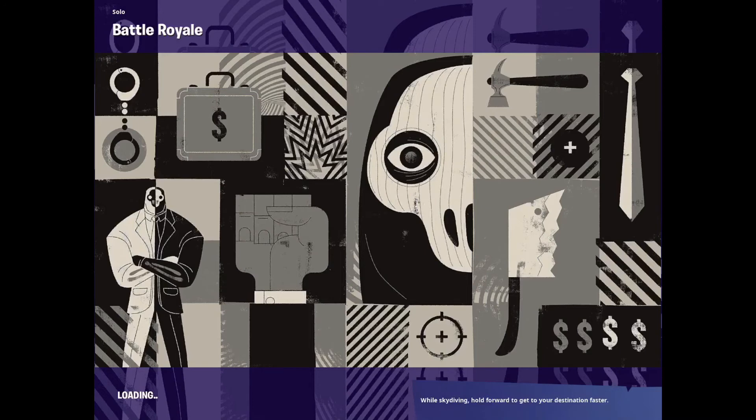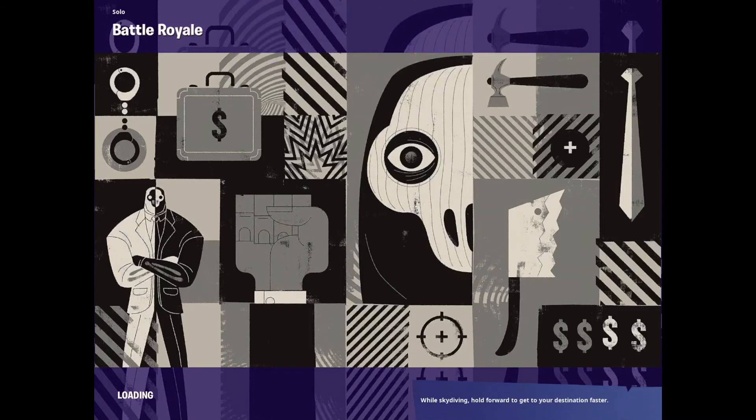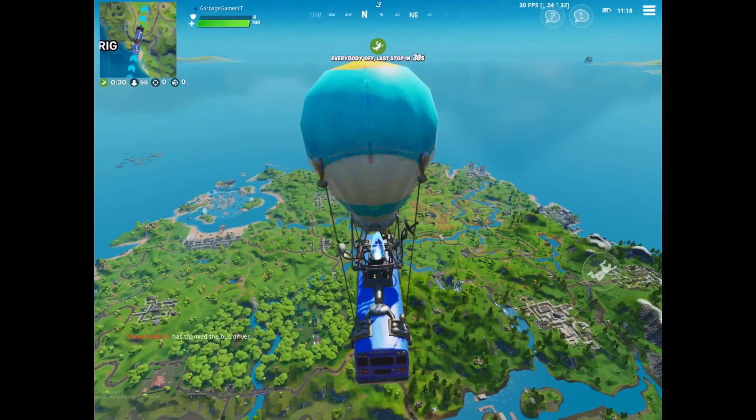If you get into a game of Fortnite mobile now, it still shows the map as if you were in Season 3 — as if it was still version 13.4. I'm just waiting for it to load so I can show you guys. Okay, here we go. It's still a Season 3 map, and it still shows all the Season 3 stuff. Like, Pleasant Park is not Doom's Domain, and The Authority still has walls around it.